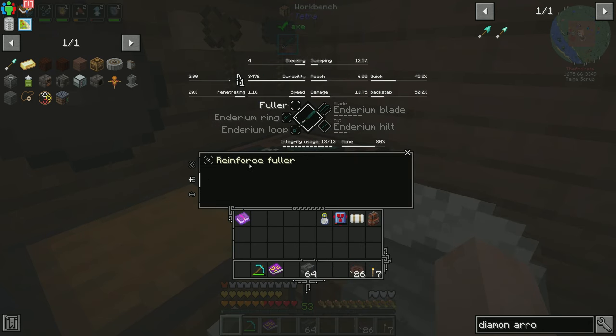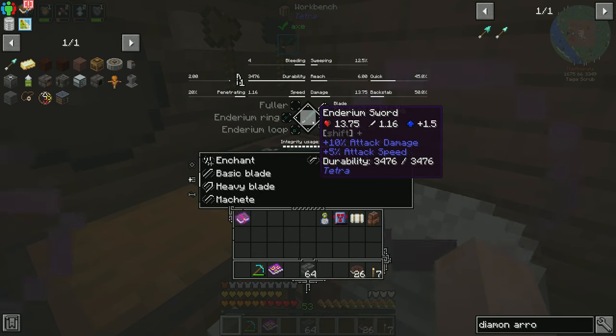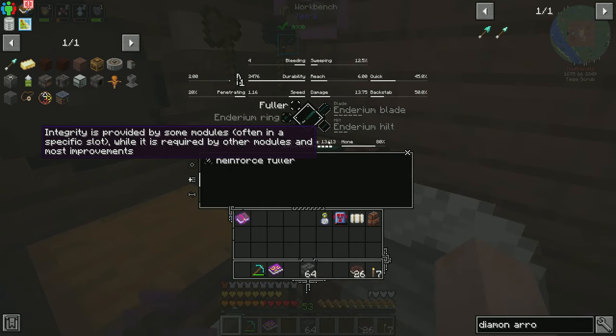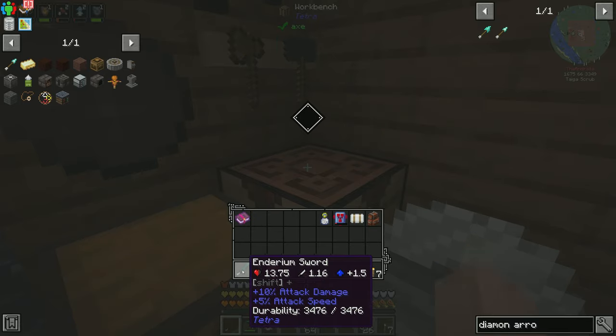So what I ended up doing was adding the reinforced fuller, which did slow the sword down, but it wasn't too terrible. However, last episode, Rid had commented and mentioned that when a module on this settles — it says settled two for both the blade and the hilt — it actually increases the integrity. So the integrity was increased up to 13, and I was able to remove the fuller because it does slow the sword down by a significant amount. Our speed dropped from 1.15 down to 0.15.